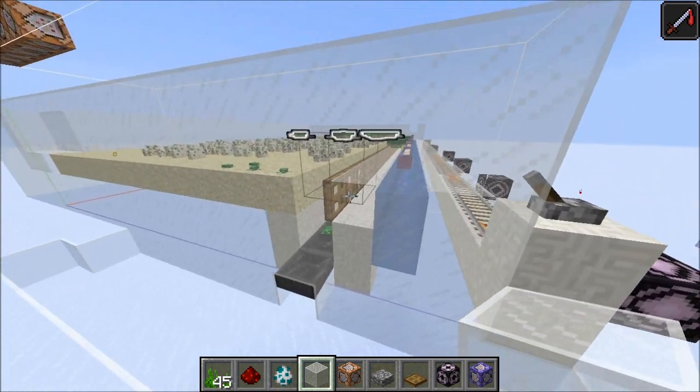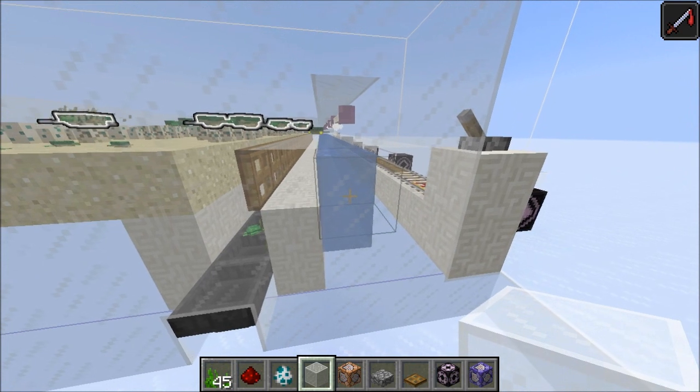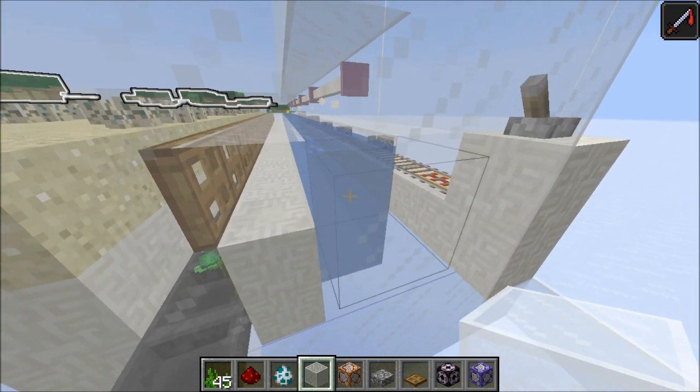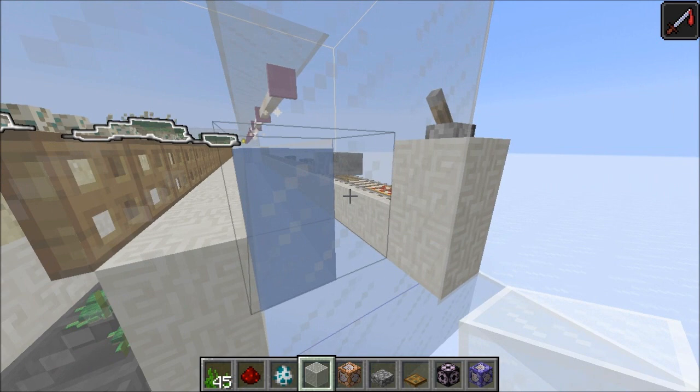A bit more on the way I exploited the water behavior. I found it is about a 16-block range where turtles will track the water. You only really need a one-high water source, but I found that the two-high ones are a lot more reliable.